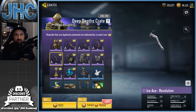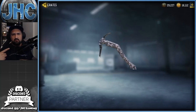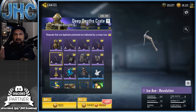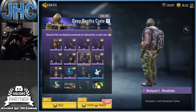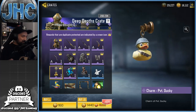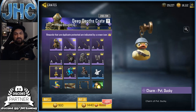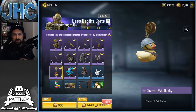We got a new ice axe and it's animated - that is new! There's only one ice axe right now. The ice axe was only available in a redemption event like cashback or something. And yeah, sticky grenade, revolution backpack, revolution - all the same skin. Oh no way, I want that charm - Private Ducky, Luck of the Duck, JHC Family. You guys are gonna love that one, I kind of want that over pretty much everything else.